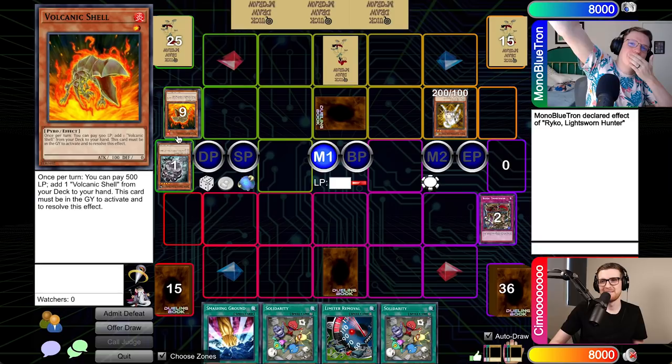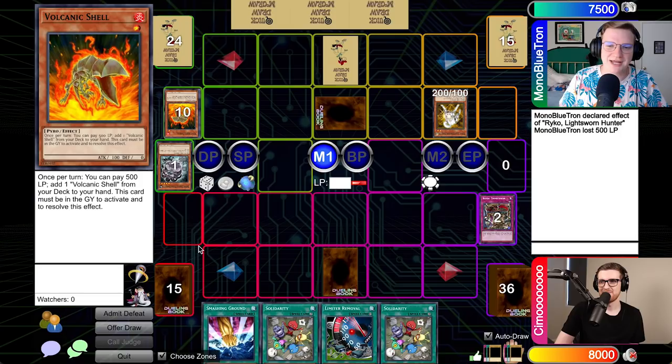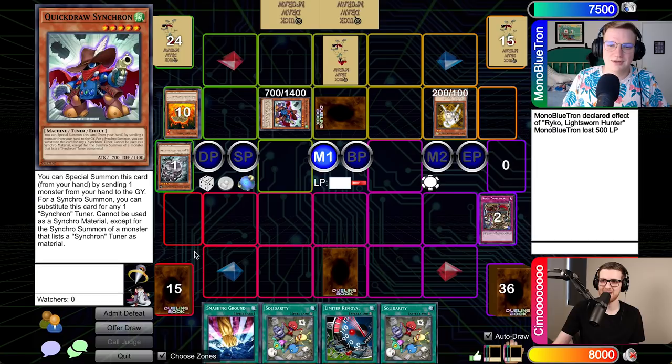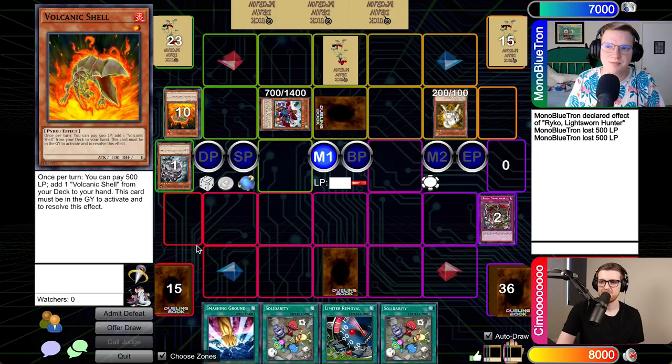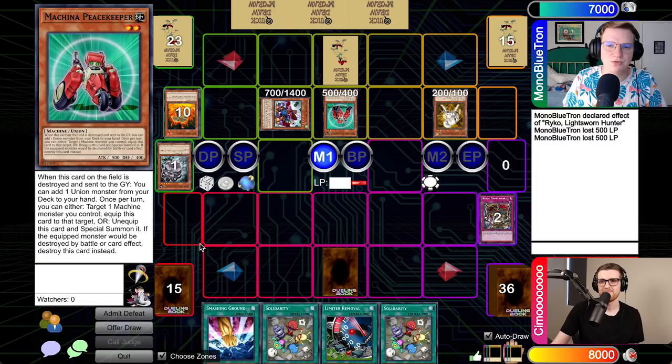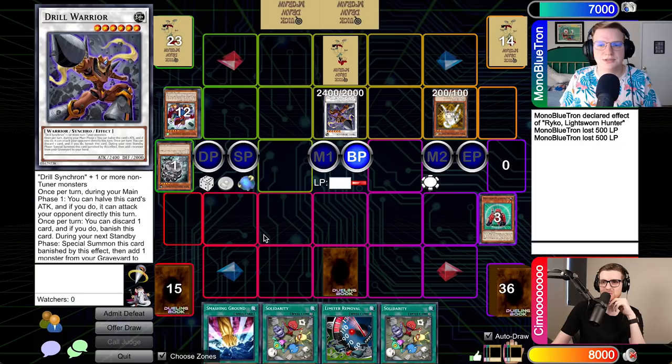Now you're going to figure out the power of Volcanic Shell. I'll pay 500 and from deck to hand I will add Volcanic Shell — the one and only. It's about to get a lot better. I'm going to pitch this Volcanic Shell to the graveyard to summon Quickdraw Synchron. I'll activate the effect of Volcanic Shell again — we will add another one to hand. I could go Drill Warrior; that seems pretty good. I'm going to flip summon your Machina Peacekeeper, activate the effect of Machina Peacekeeper targeting Quickdraw Synchron — it's a machine — and then I will normal summon a Volcanic Shell, and sync off the Shell and the Quickdraw for a copy of Drill Warrior.